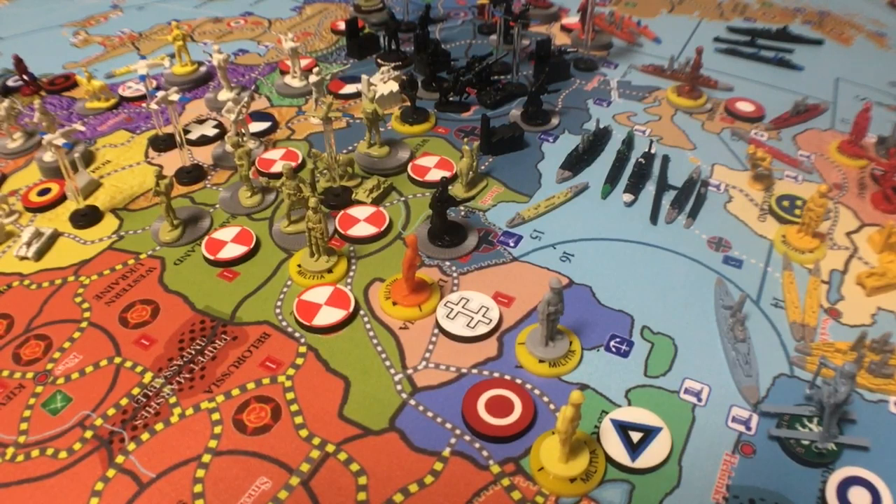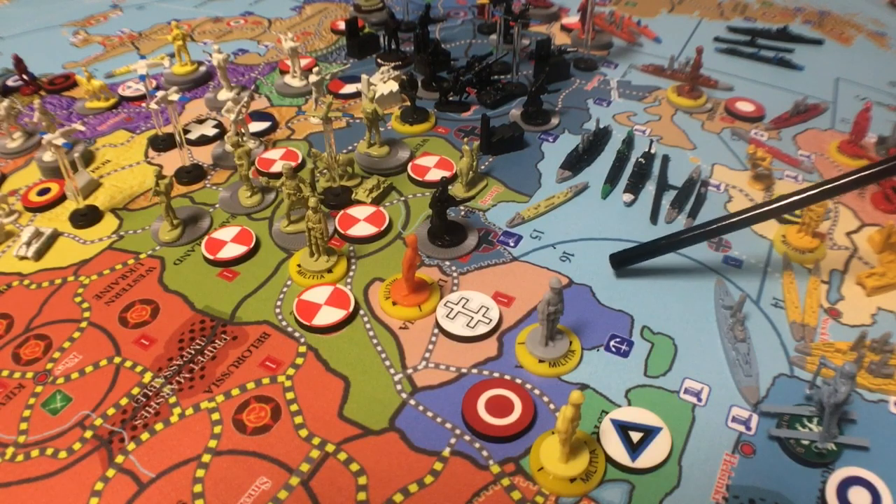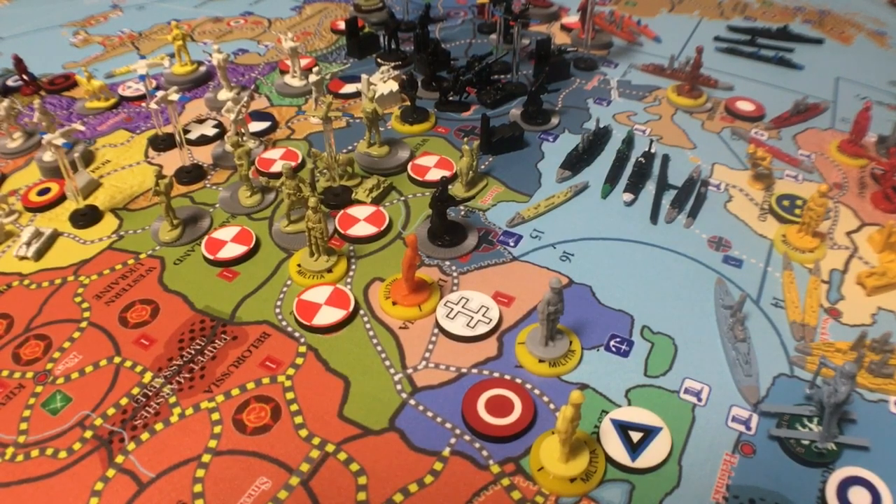Here are the Germany unit numbers: 30 regular infantry, 12 militia, 5 mountain infantry, 5 airborne, 5 marines, 4 Volkssturm. You don't need more than 4 Volkssturm sculpts since Germany can't place them on more than 4 territories — you'd use chips stacked underneath with one sculpt on top. You don't have to write this down; I'll put the full list in the description box.